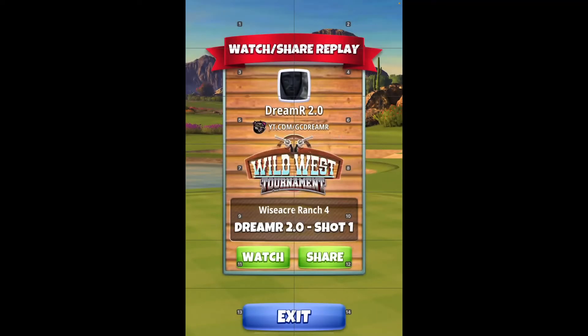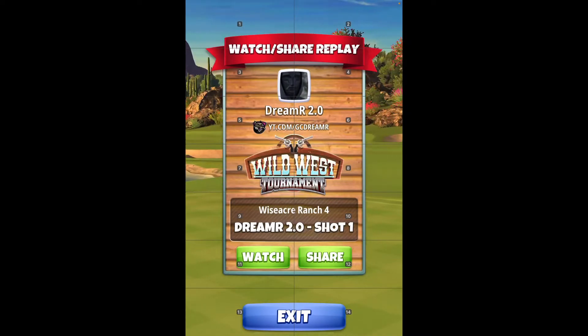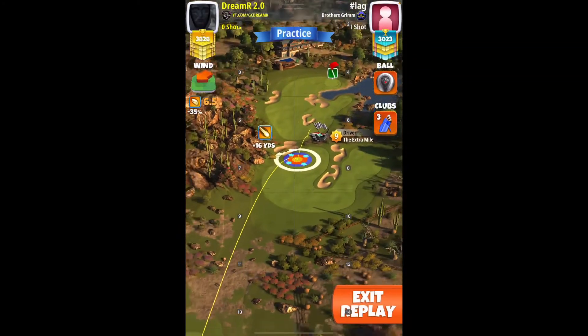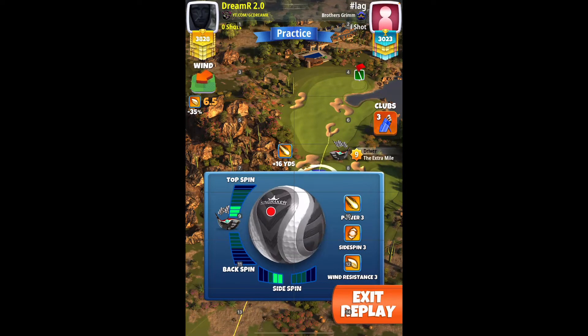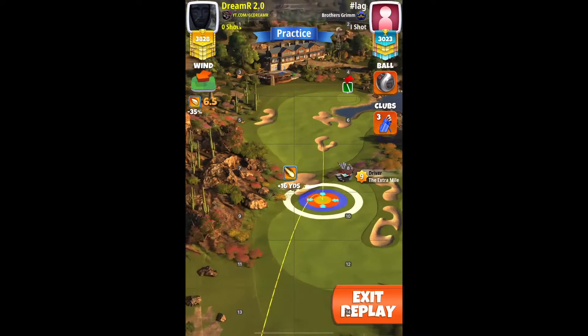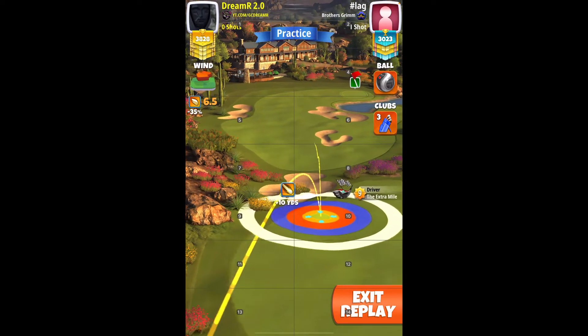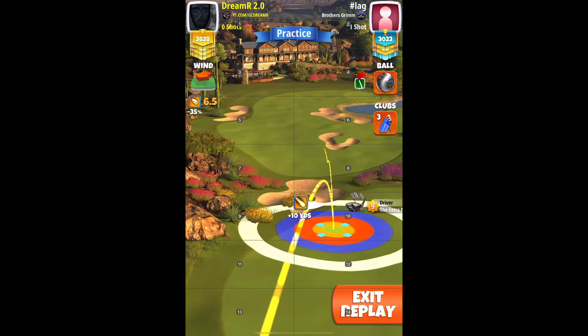Hey guys, hole one for Wild West tournament qualification round. You can play with either Extra Mile or Apocalypse, or I think Force Hammer — two maybe free, left spin, 4.5 top spin, and red ring against left rough. For Extra Mile 9 it will be top of plus seven yards, Extra Mile 8 top of plus eight yards, Extra Mile 7 will be top of plus ten.